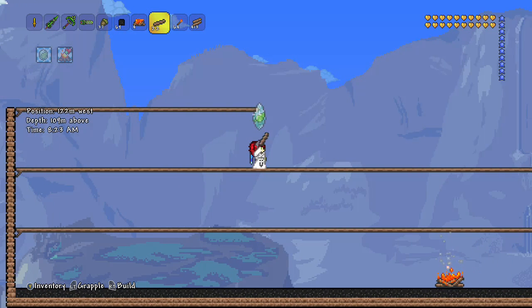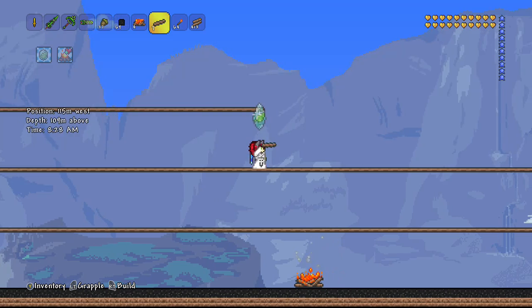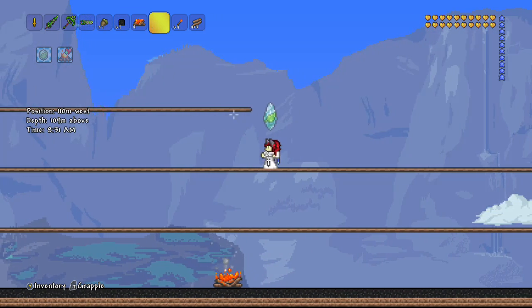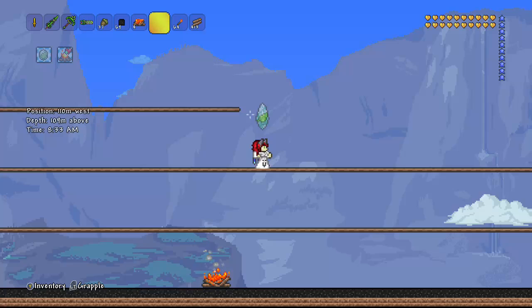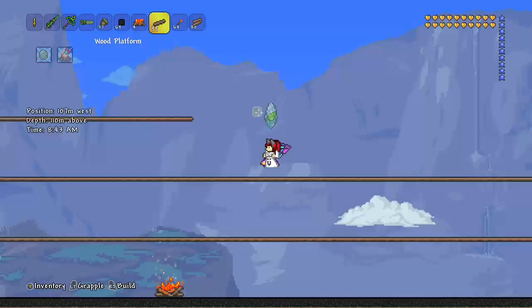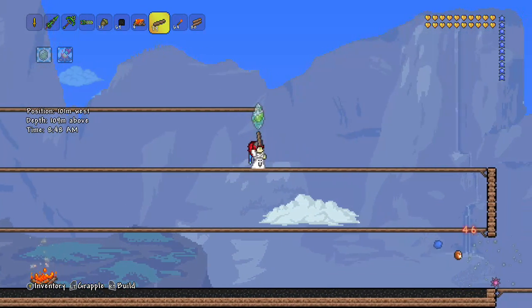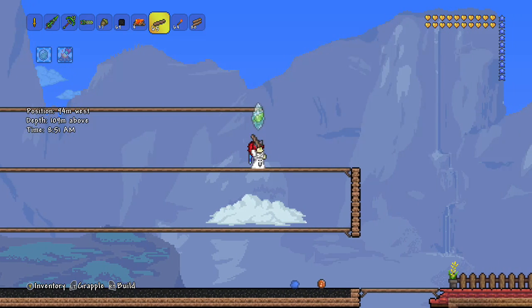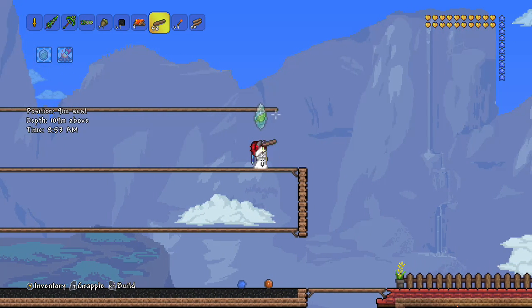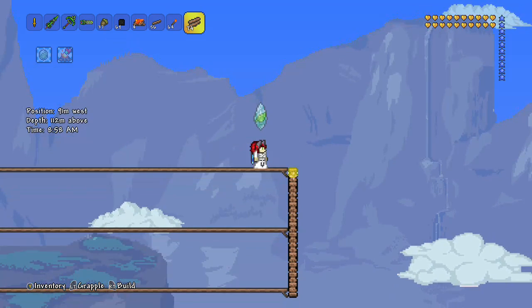I just switched it over to hard mode last night, so I'm kind of catching up to where I was. In my previous world, I had beaten the three mechanical bosses and Plantera and had just gone through the temple and fought the Golem. So now I'm trying to catch up, and I figure once I build an arena it should go pretty quickly. I thought, let's build the arena first and then I can just fight all the bosses super fast. I'll make sure I have all the life regeneration stuff I need, including campfires and heart lanterns, and get my statues wired up for health regeneration.